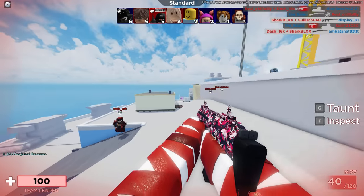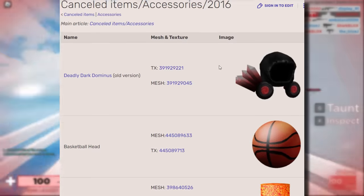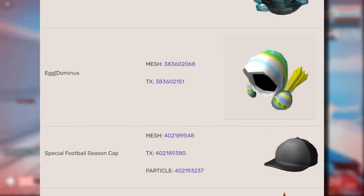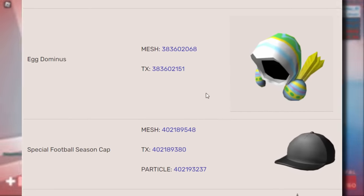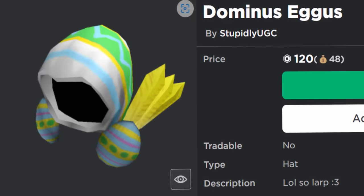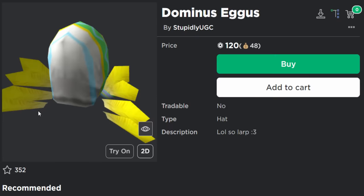It turns out people are just re-uploading stuff directly. In the cancelled accessories of 2016, there's the old deadly dark Dominus - I can't believe somebody hasn't re-uploaded that yet. If you scroll down, there's a really funny one: the egg Dominus, the one everybody thought was going to come out for Easter in 2016. But obviously Roblox cancelled it - they decided at the last minute they didn't want to release it. But now you can actually get it for 120 Robux, and this is not a knockoff - this is a re-upload. I never would have imagined getting this on my Roblox account.